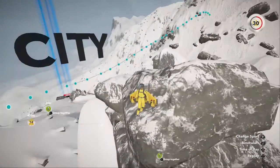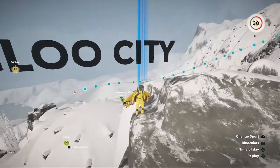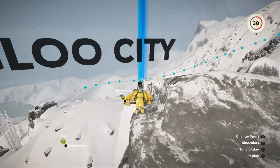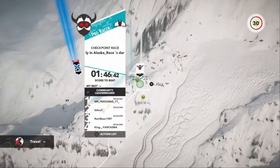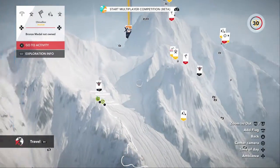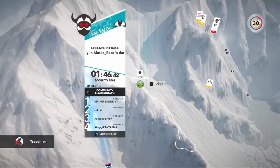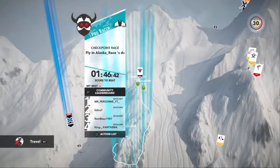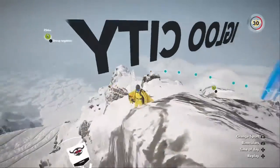Hey guys, Winter here. Today I'm going to be showing you how to get over to the X Games paths without having to use your plane tickets. If you don't know where it is, it's here on Denali in Alaska, and then there's a couple challenges here, but you need to come to this challenge right here, which is a checkpoint race, and it's with a rocket suit, so you need to come over here.